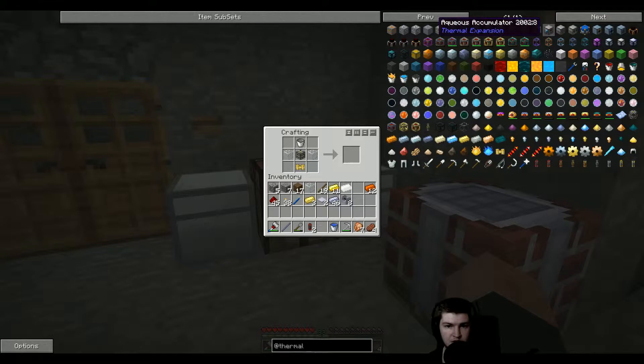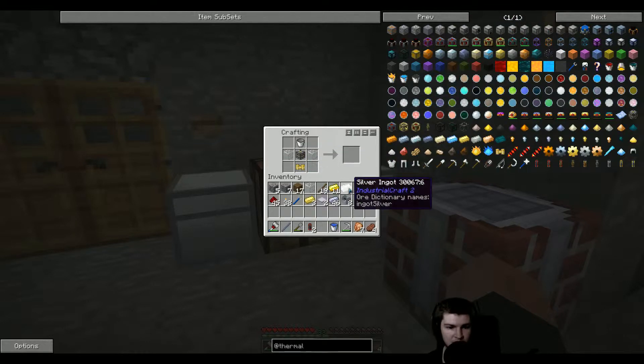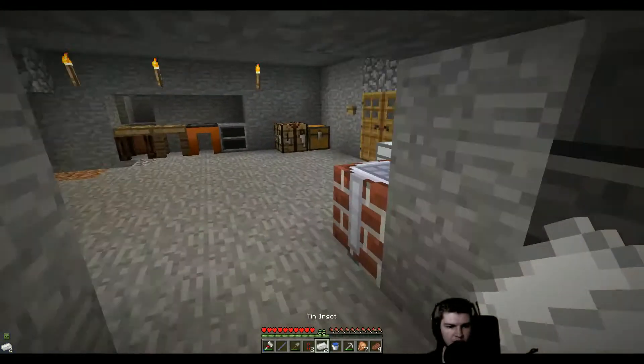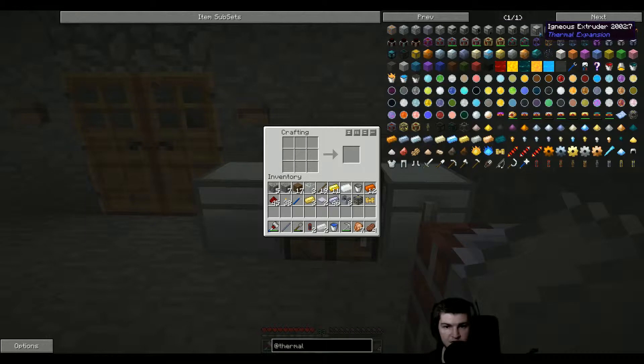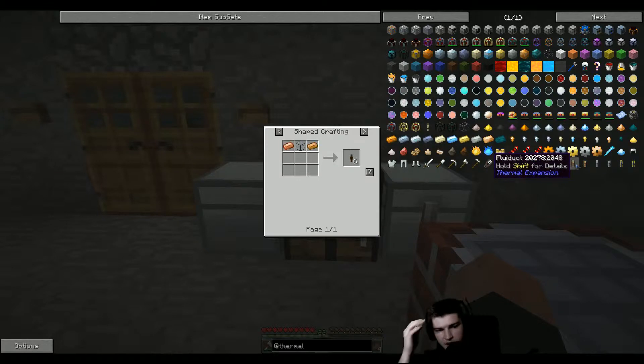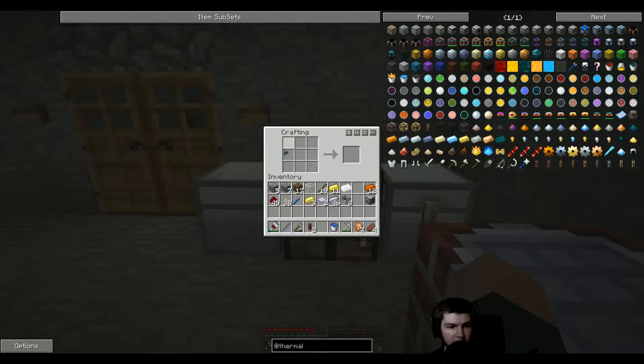What's the last thing? Oh right, the tin. You can't — middle mouse click — it removes what you just made. There we go. And then we just need a fluid duct, which is lead and copper.